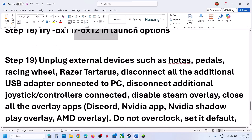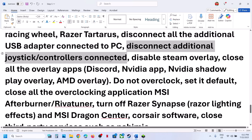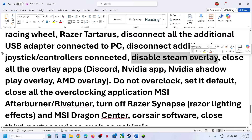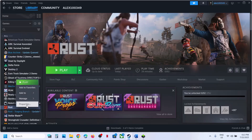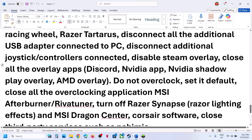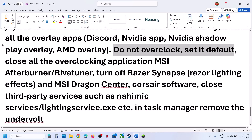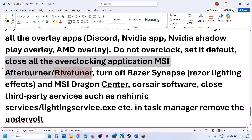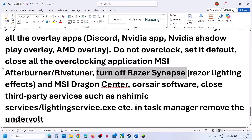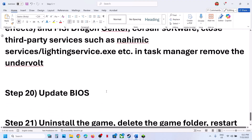Unplug all external devices — wheels, pedals, USB adapters, extra controllers, and virtual controllers like vJoy. Disable Steam overlay: right-click the game, select Properties, and turn off Enable the Steam Overlay While in Game. Turn off Discord overlay in Discord settings, and turn off NVIDIA overlay in NVIDIA app settings. Do not overclock — if you have overclocked, set it to default and close all overclocking applications like MSI Afterburner. If you have undervolted, remove the undervolt and then launch the game.